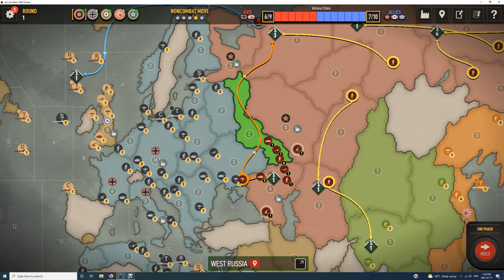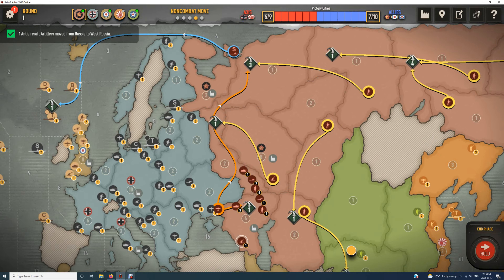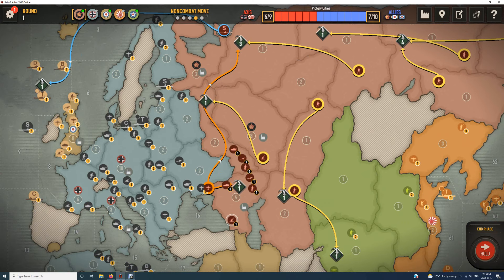He can certainly do that — and we've only got about nine units. Let's make it less tempting by putting an aircraft in here. Let's check what he can attack here with — about seven units on his side.